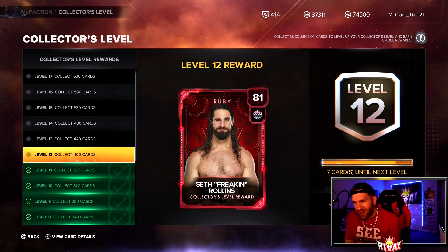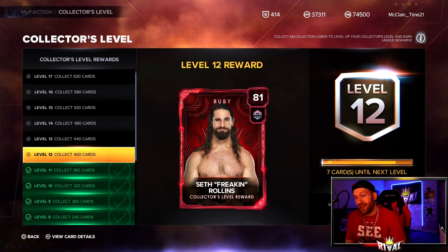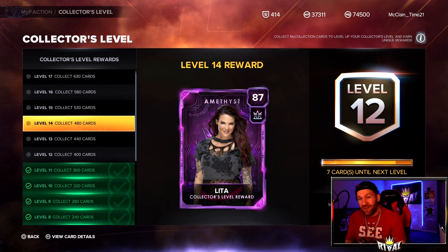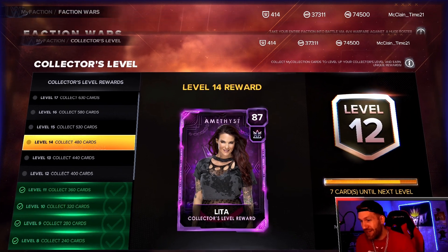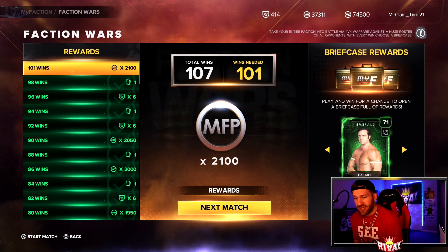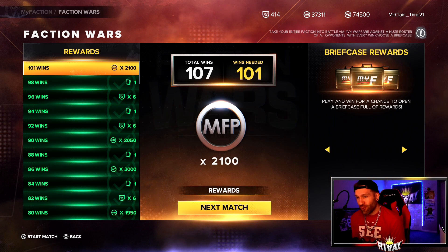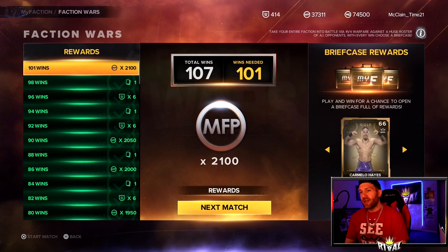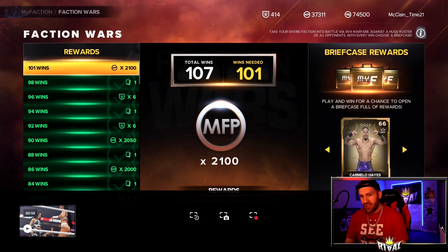I feel like this is the main reason I'm really opening today — we're only seven cards away from the Ruby Seth Freaking Rollins, and only 80 away from this 87 overall Amethyst Lita. Some pretty exciting things could happen today. We could get Sapphire AJ, Sapphire Zelena, and a Ruby Seth Freaking Rollins — that's the most exciting one.